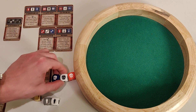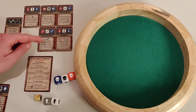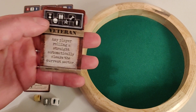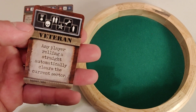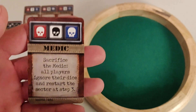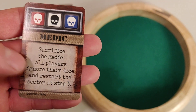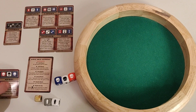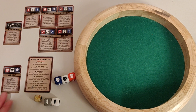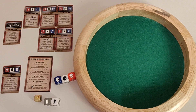I also rolled three skulls in different colors, meaning I get this card — I've rallied the medic specialist. If you roll three of the same icon in different colors, you will rally a corporal, captain, general, engineer, hero, or medic. You can also rally a veteran by rolling every single symbol with your six dice. The medic's ability: sacrifice him and you get to re-roll your dice at step three, which is after you've rolled your allied dice for the first time.